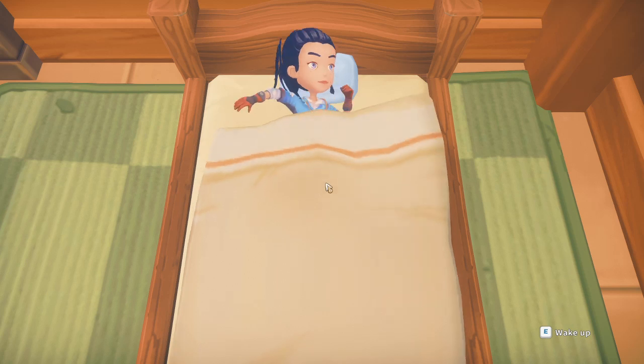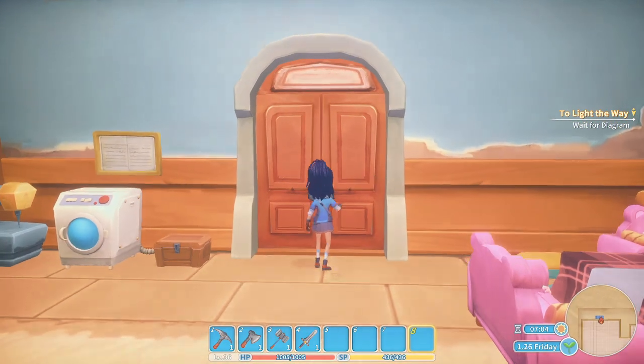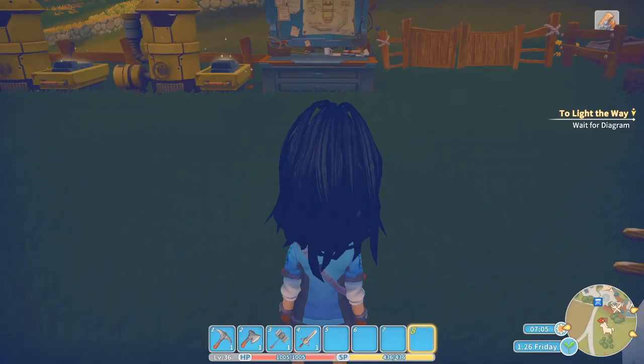Hello everyone, it's Renina here and welcome back to Mindsum at Portia. We're waiting for the diagram — I think it's a light tower? I know we were doing something with the harbour. I'm not entirely sure what exactly we were making, just that we were working on upgrading the harbour for Portia. So let's just wait for the diagram.